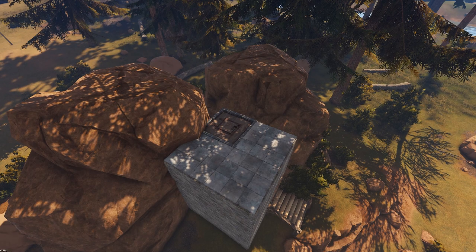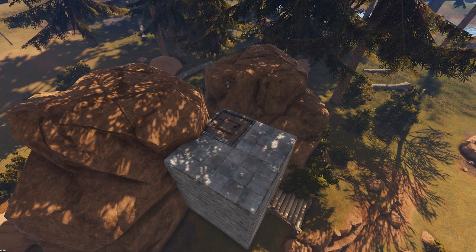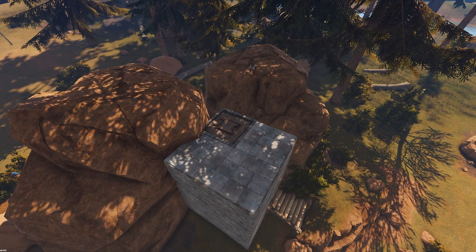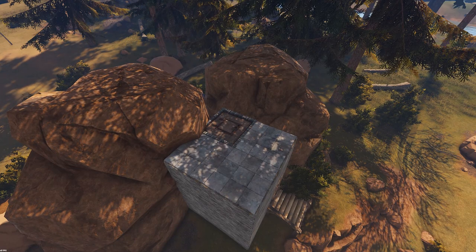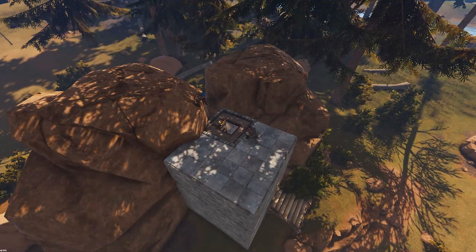Don't build next to rocks. Even though it gives you a bit of extra protection from the rock side, it also allows players to easily get on top of your roof and attack you from the top down.